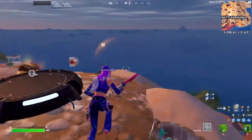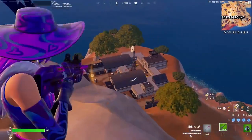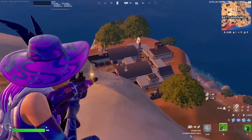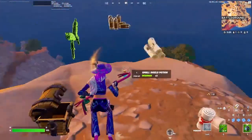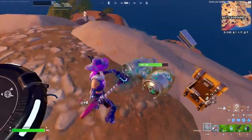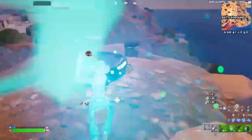You can land up here — if there are people rotating down and you already have a chest, you can be lasering them out of the sky. Otherwise, just look down there and see if anybody landed. Grab these chests, hit the barrels if you want, and then just jump down.